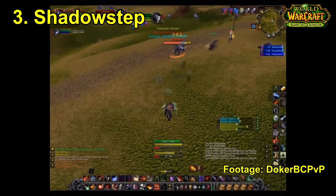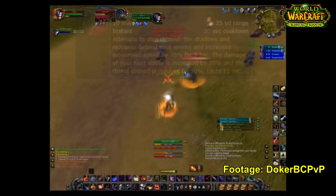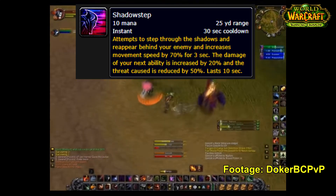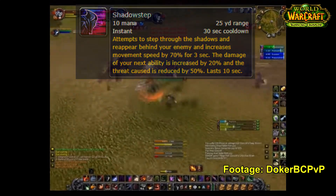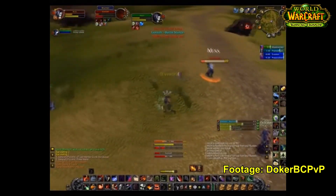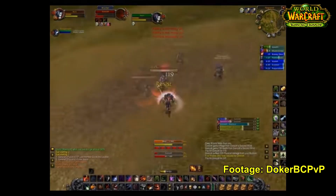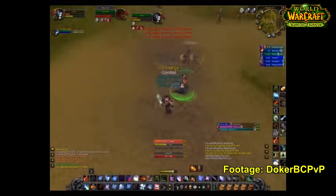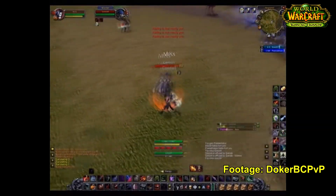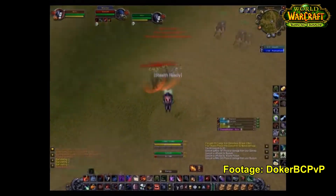For our third ability we have Shadow Step, which was an absolute godsend because it meant you no longer had to slowly creep up to your enemies as a rogue and risk being detected due to your restrictive movement speed before your opener. A lot of the time you'd mess up your opener simply because an enemy turns a corner too sharply and detects you. What Shadow Step did is automatically teleport you behind your enemy without even needing to face them in the right direction, letting you use abilities that require being behind the enemy.